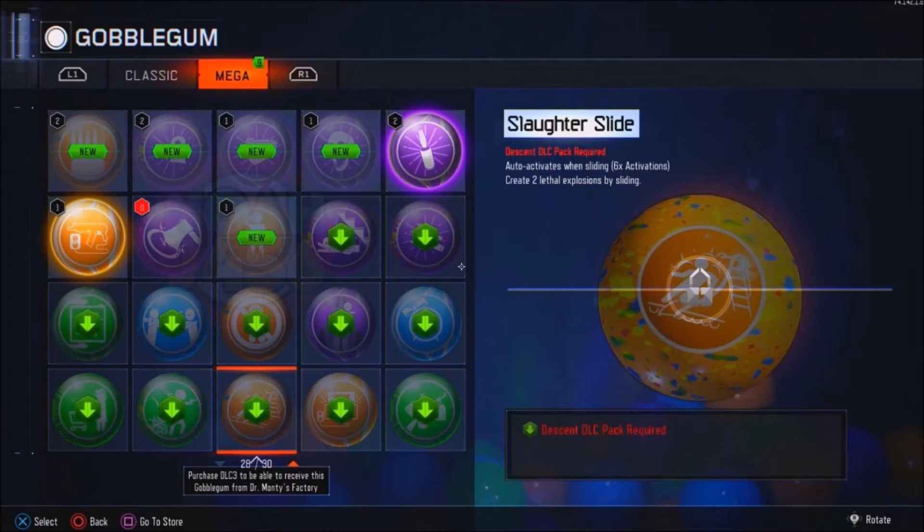Hey guys, what's up? This is Vulture here. This is DLC 3 Descent Gobblegums that come with Gorod Krovy. You have to purchase the Descent map pack in order to get these. So let's get right into it.